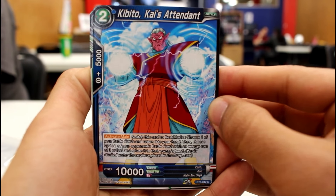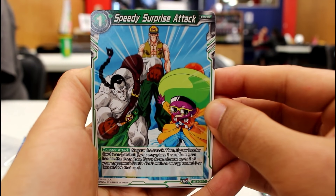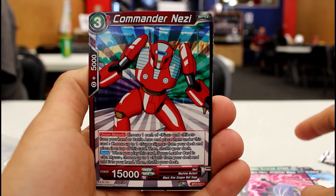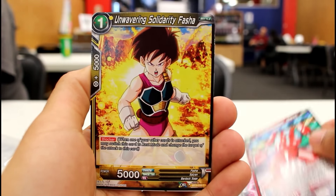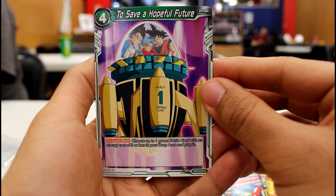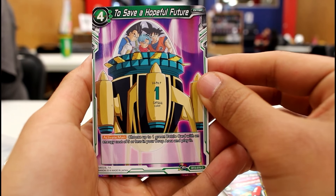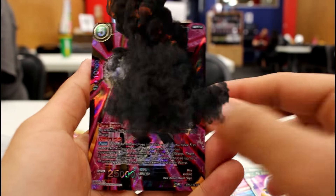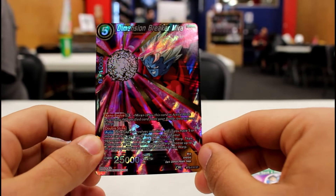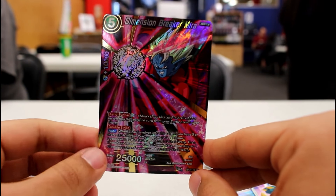Kibito Kai's Attendant — we got a Kibito on play, good for the God deck. Speedy Surprise Attack — extra card for the Androids, you got the trio right there. Haruharu. Commander Nezi, GT. Unwavering Solidarity Fasha. Oh, this is that good one — Time Machine. 'To save a hopeful future, choose up to one of your battle cards with an energy cost of five or less in the drop area and play it' — it brings back cards. And we got an SR — a warping machine. It warps your opponent's battle cards and energy if you meet the criteria. Not too bad.